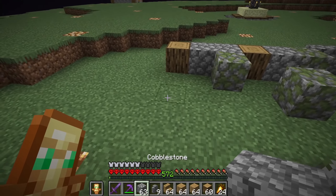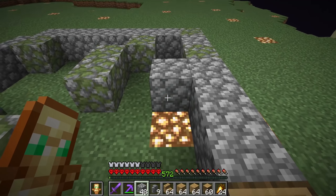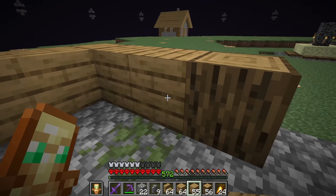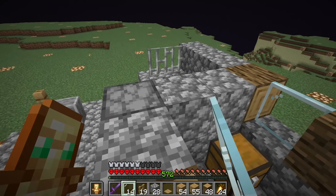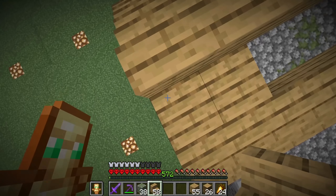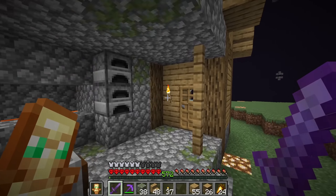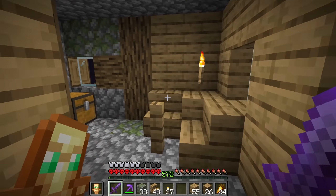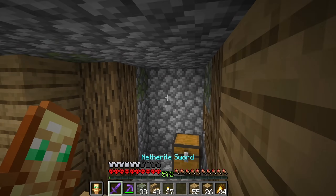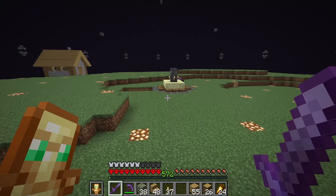Now we're just going to work on building the other village houses. I did get multiple different designs — this is the blacksmith's house we're building right now, which is why we needed a ton of cobblestone as well as mossy cobblestone. Fill all of that in, add some oak stairs for decoration on the roof, and there you go — you built yourself a blacksmith. Again, only took me a few minutes. It literally only took me like 15 or 20 minutes to build all of the villager houses.